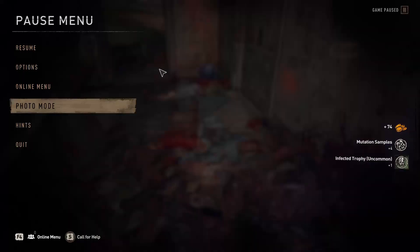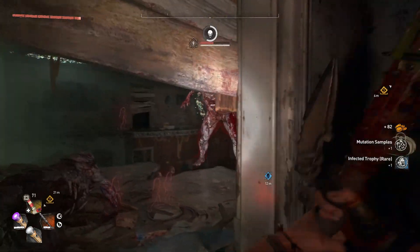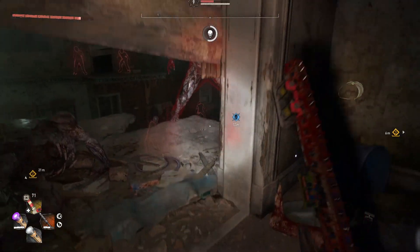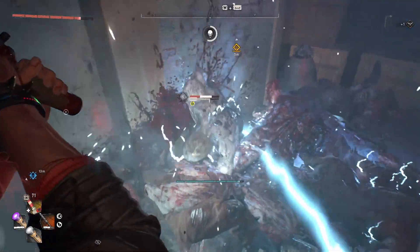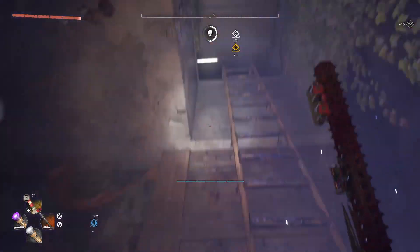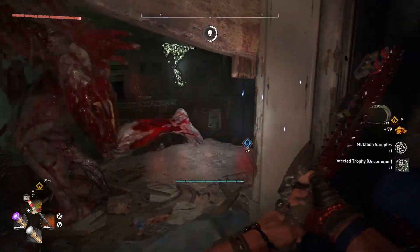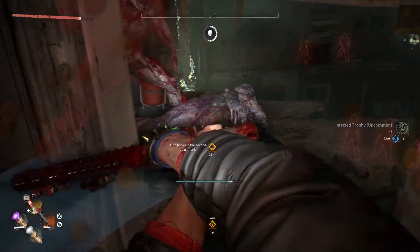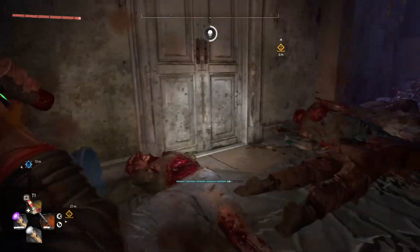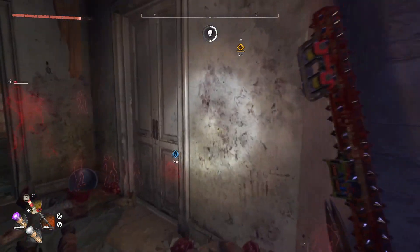It's New Game Plus on hard. If you want to end it you can just kill the volatile hive. You need to watch out because sometimes the volatile can jump through the board and grab you — so you do need to watch out, because that way he transfers himself to this section of the room and you have to kill him.